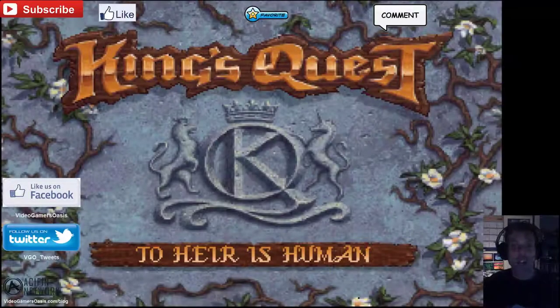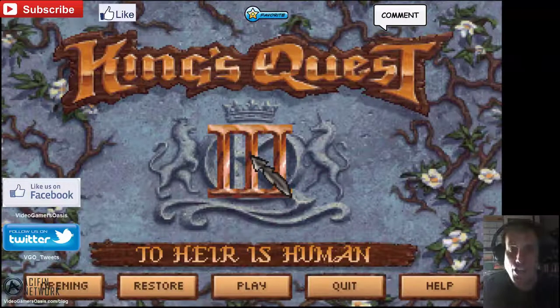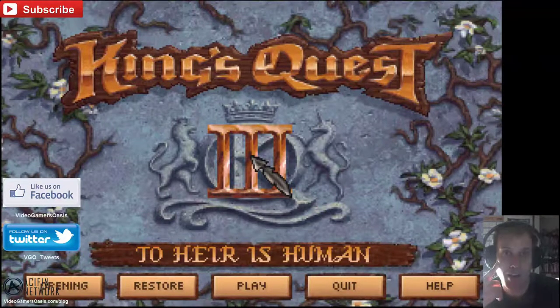Hey gamers, welcome back to King's Quest III To Heir Is Human Walkthrough. I'm your host, TheMigGeek. Welcome back to a continuation of our walkthrough. We're trying to help our hero Gwydion escape the evil Manannan's house, where he's been kept as a prisoner, and he's going to find a way of escaping the bounds of his sinister captor.